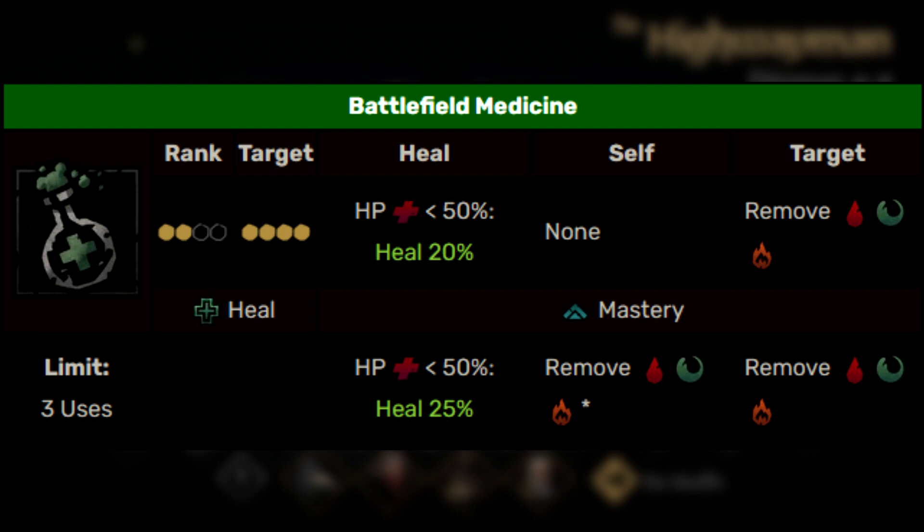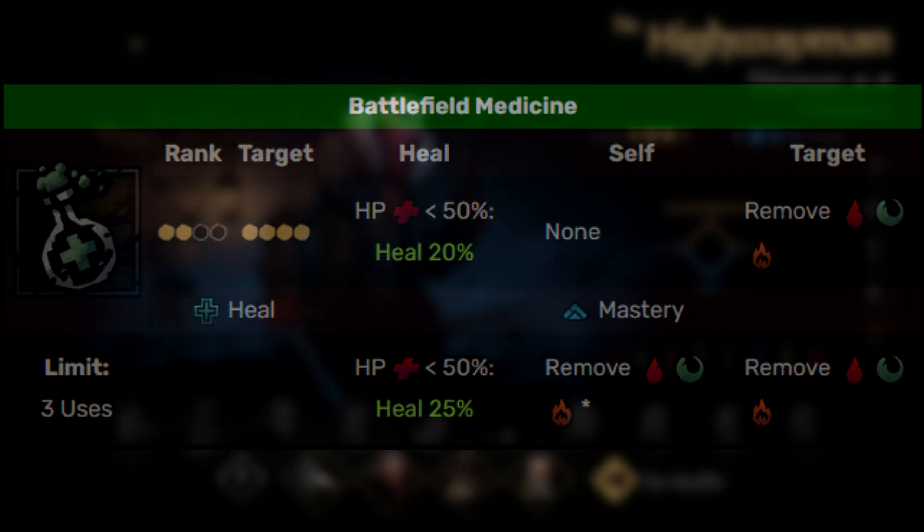Her next ability is probably the one that everybody has clicked at least once in this game — Battlefield Medicine. This is her primary healing ability. It does require that the target be below 50% health in order to heal. It can heal for a lower amount when unupgraded and obviously more when upgraded, but it also removes damage over time on the target, and when upgraded, it will remove damage over time on the Plague Doctor herself as well.